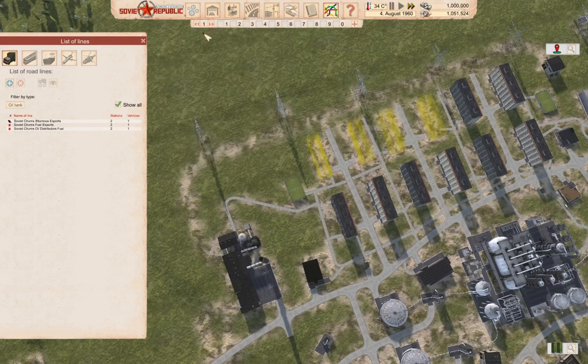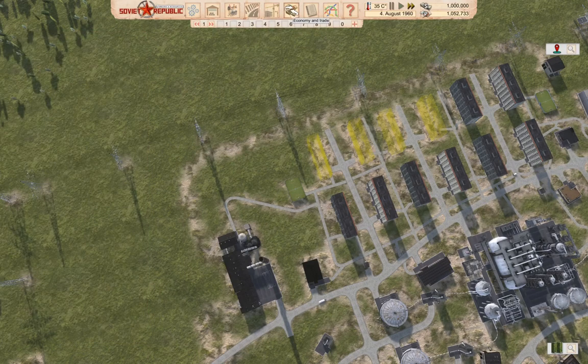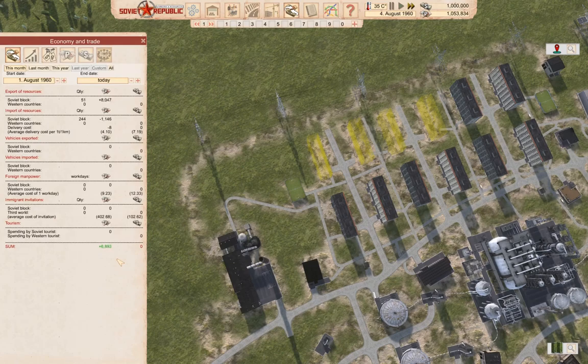Now if we go over in here — economy — yeah, so we're net positive for August. Last month we broke even for July. So this month we're importing power.